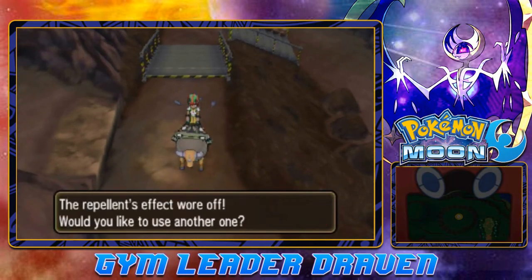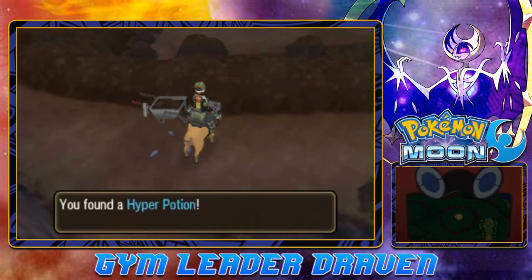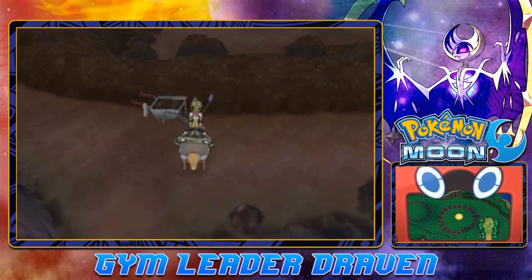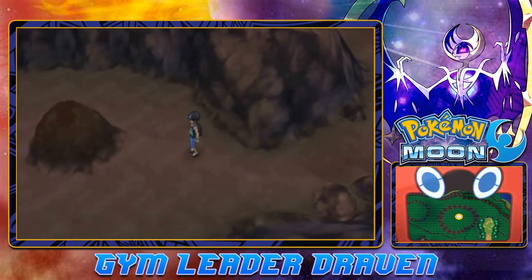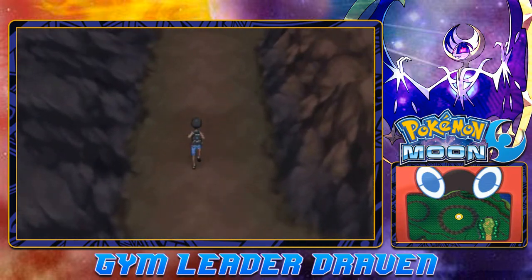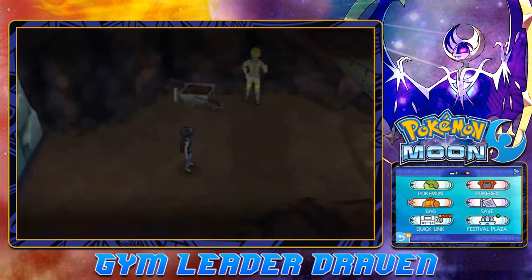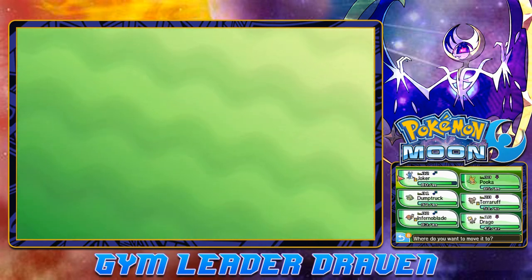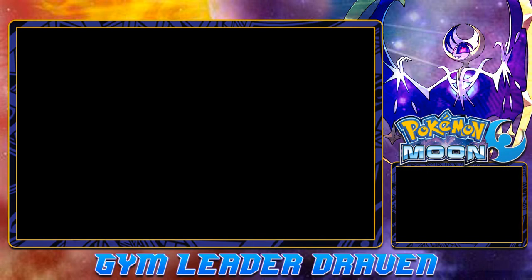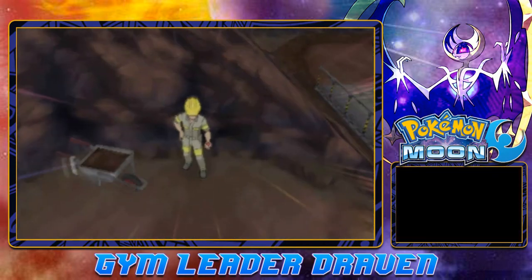Let's go ahead and use another Repel and get on our Tauros. Look at that, we grabbed ourselves a Hyper Potion. You can't use Tauros on this one right here. That's what they mean — that's Diglett right there. Unfortunately we can't cross this because we need a Pokemon to push that thing. Let's switch out and use Pooka. It's a risk since it is an electric-type Pokemon, but we can manage it.